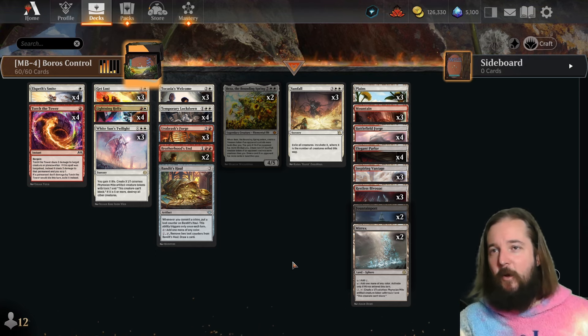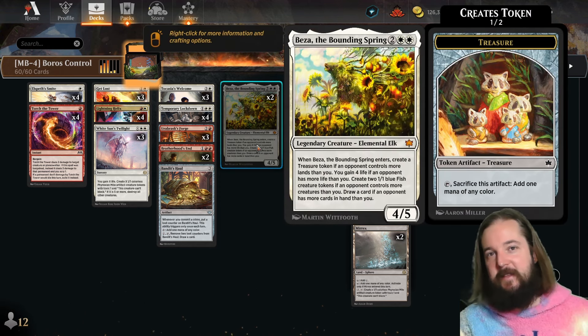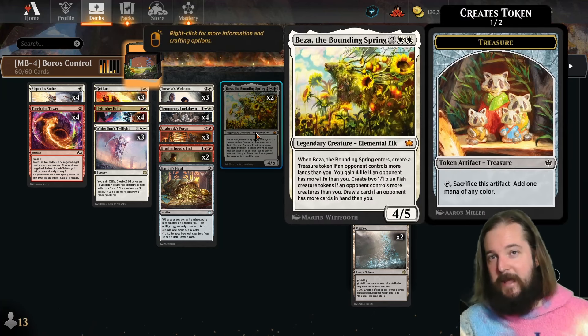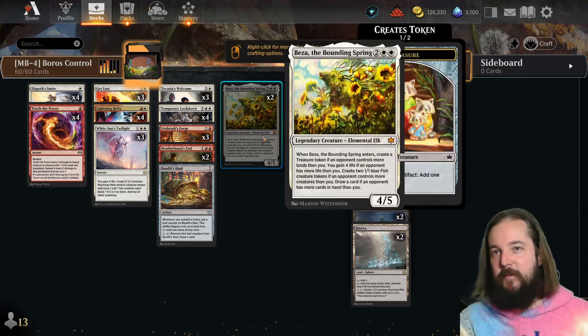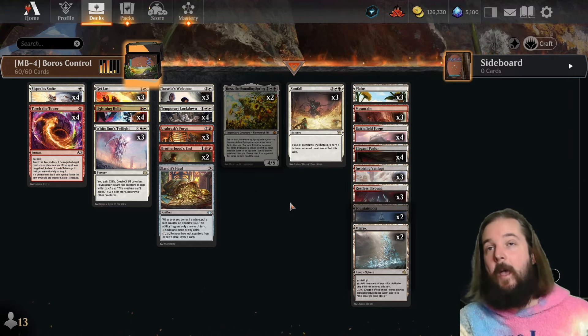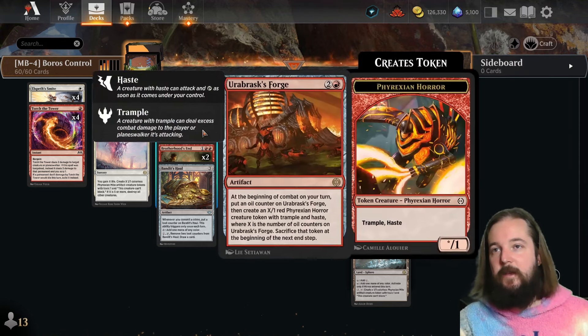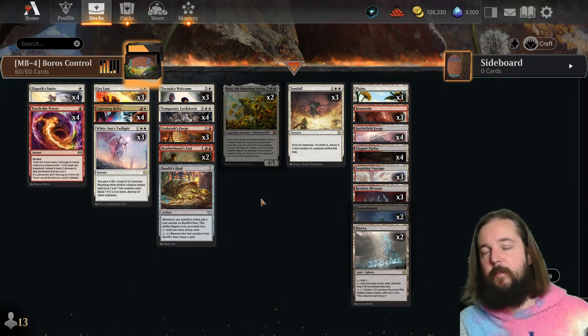The only new card here from Bloomboro is Beza — not perfect, but the best replacement we have for the Wandering Emperor, especially in a deck that cares less about the flash aspect. It gives you kind of a Sunset Revelry built into a creature; against mono-red it's not uncommon for Beza to gain you four life and create two 1/1 tokens, and occasionally draw you a card. Ubrask's Forge and Tetsuko's Welcome help outgrind mid-range opponents.